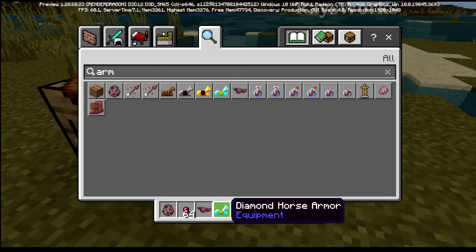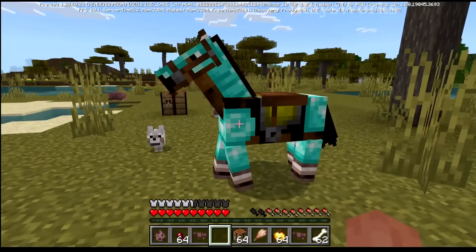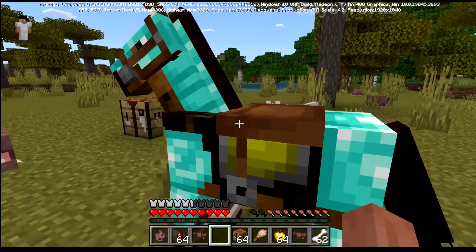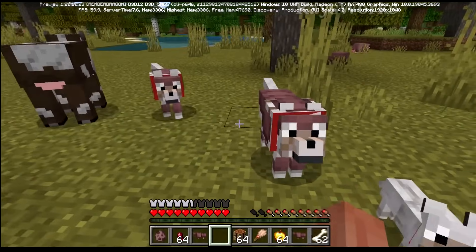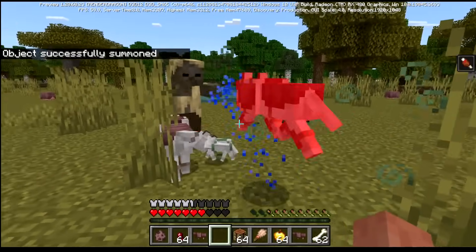Wolf armor is as strong as horse diamond armor, which is equivalent to having 11 armor points — similar to having an iron chestplate and iron leggings on the player. So it's actually quite a bit of protection for your dogs.